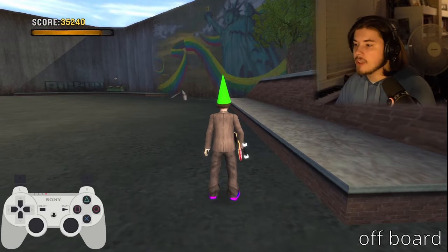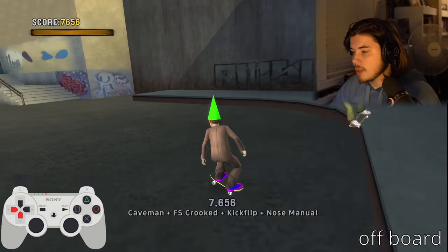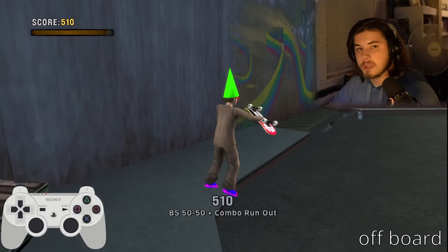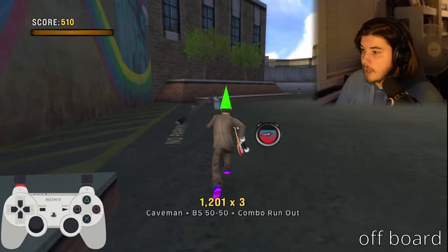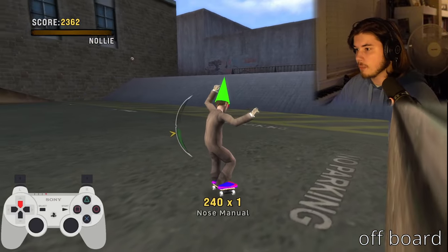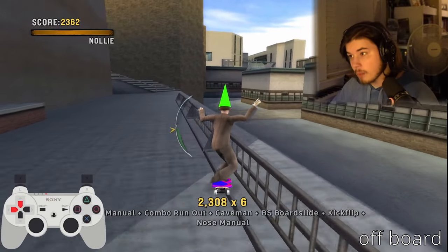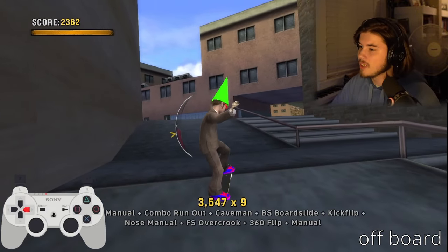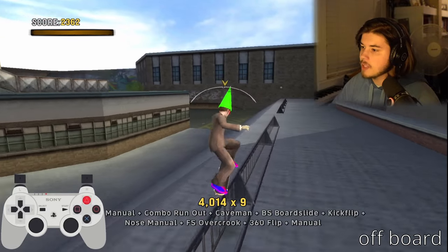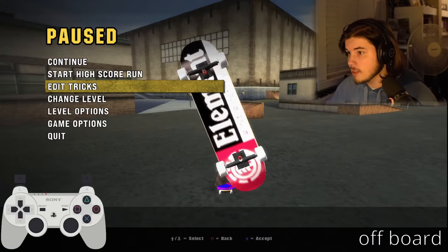If you get off your board and then get off again, the timer continues from where it left off. You can think of it like another balance meter you have to watch. You can save a combo this way — if you're going too slow to reach a rail, jump off your board, run to it, and grind on. That way you saved your combo from dying due to slowness. Learn to combine all of these mechanics — it's very useful.